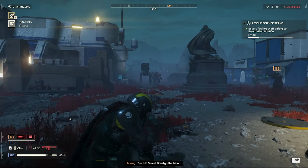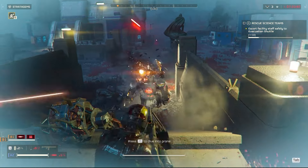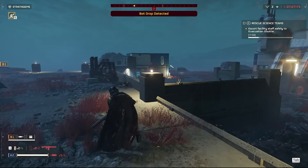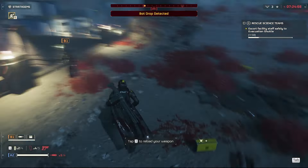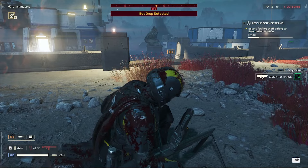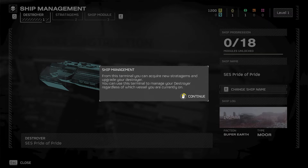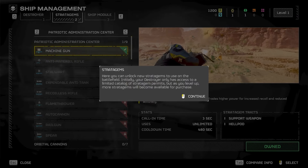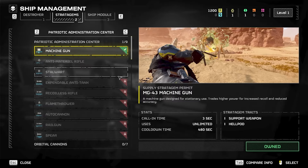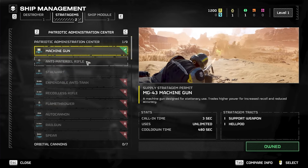Level 2 is the first major threshold in Helldivers 2 — this is where the game locks in its first customization for weaponry, armor, and stratagems in the two respective shops. By the time you get to level 2, which takes only a couple of missions or an operation, you'll have enough currency to make some purchases. There are three super notable currencies. Requisition slips are the main currency earned from every mission, operation, and sometimes from loot and orders. These are used to purchase different stratagems at the ship management terminal — at level 2 you've earned enough to buy your first stratagem, anything from the orbital gatling barrage to the machine guns.